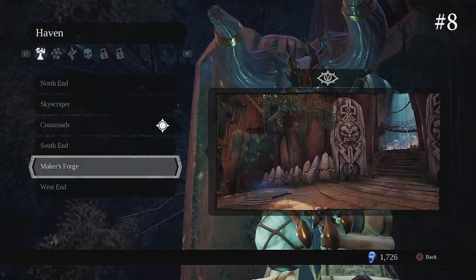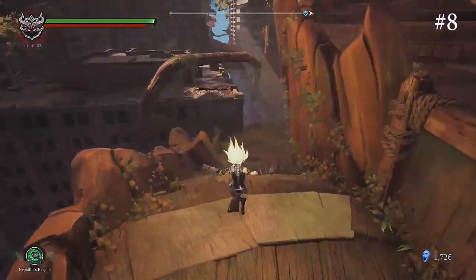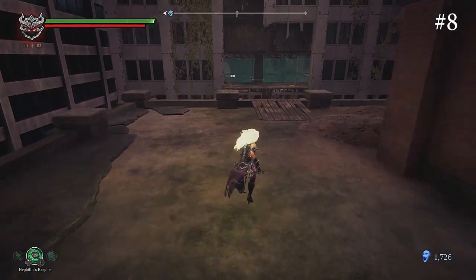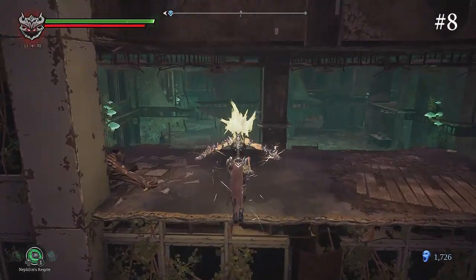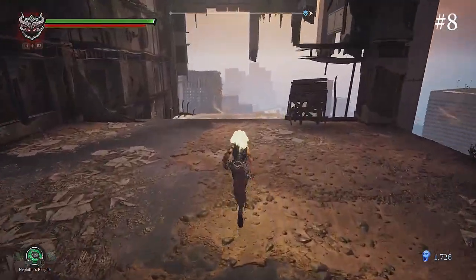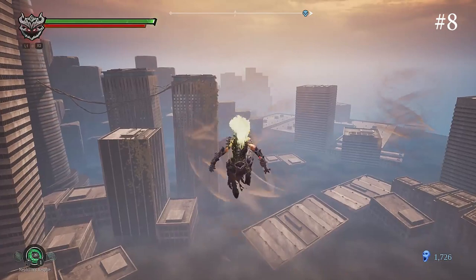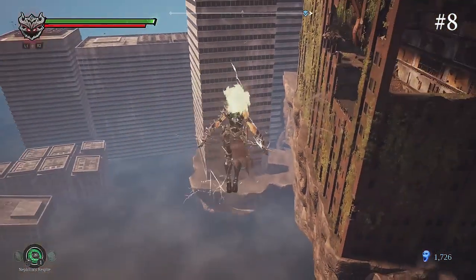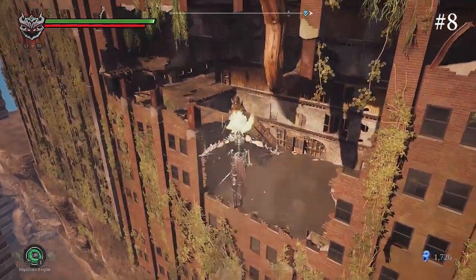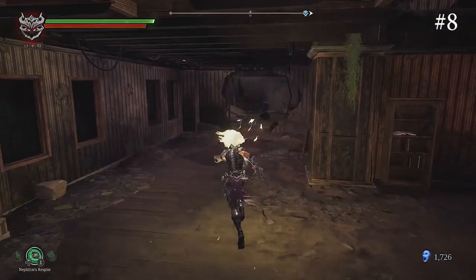Number eight is going to be in the Haven Maker's Forge, and this is when you have the Storm Hollow. You want to just go back here and swing across here, and now you have access to the building right here because you can use the Storm Hollow to glide to it. So you want to use these whirlwinds to get across, and the human is right there at the end.